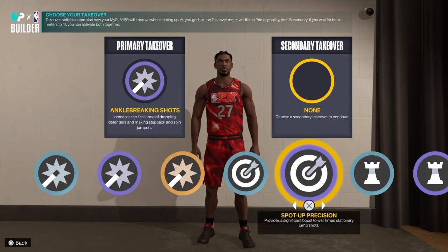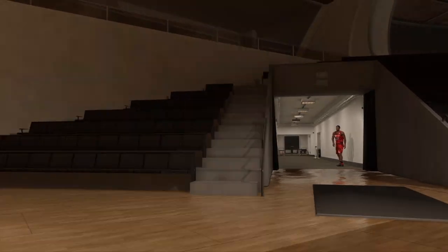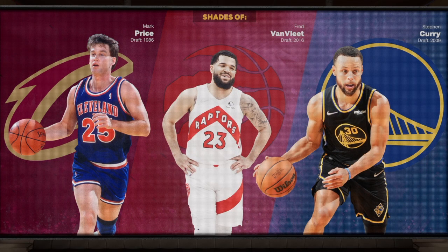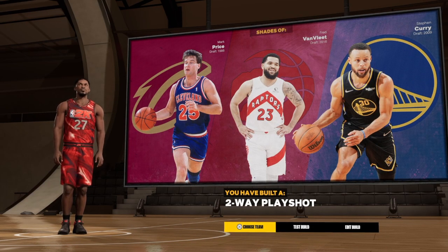For takeover we have defense, playmaker, sharpshooter, and scorer — not bad. And since I don't clickbait — we have shades of Mark Price, Fred VanVleet, and Steph Curry right there. The build name is two-way play shot. That's the build — I'm out of here.